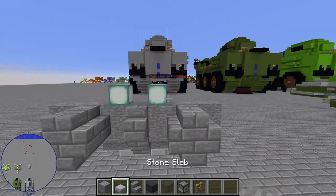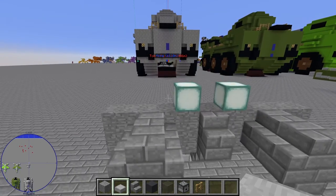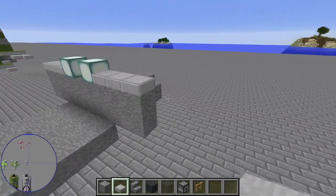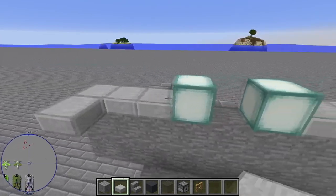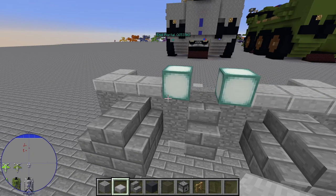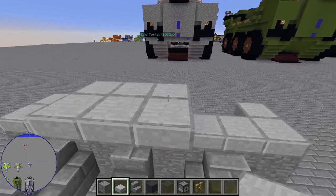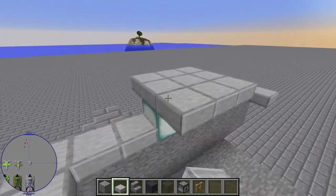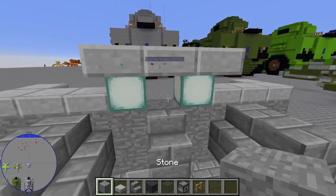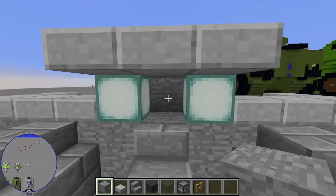That's literally all we need the sea lantern for. Swap to a slab and do a row of three, adding one more to the front on the outside. On top of the sea lanterns, do a row of three, then add rows to the back and front to make a little 3x3 square of slabs with the sea lanterns sitting in the middle. On the middle slab towards the front, add one stone block to seal it off inside.